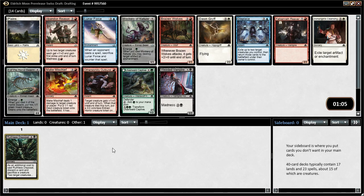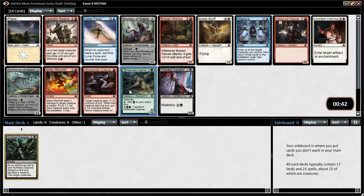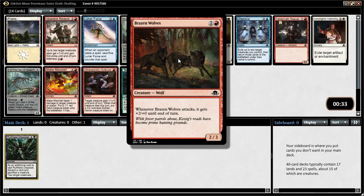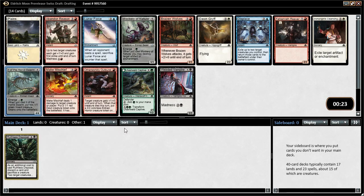Killing two creatures is pretty nice. So if we're going black we could be black-red madness, though we passed a lot of good red cards. Black-green maybe — Ulvenwald Captive is very good. It ramps us in the early game and then flips into a reasonable threat in the late game. Otherwise there's a madness vampire if we want to stay black. Dawn Griff is pretty good if we go black-white. I think I'm just taking Ulvenwald Captive.